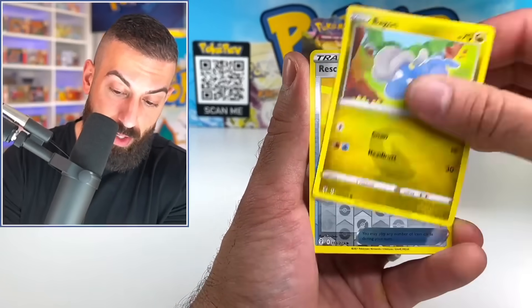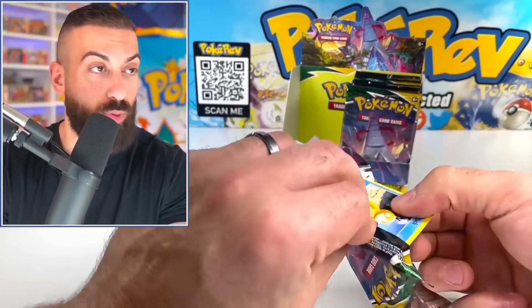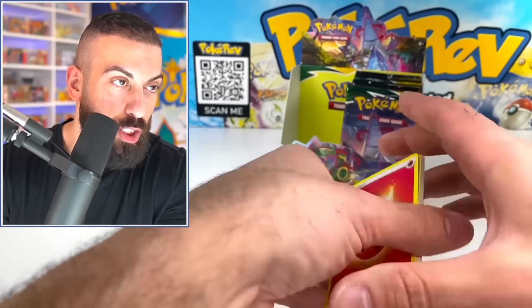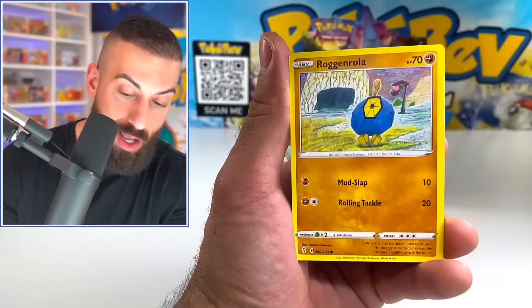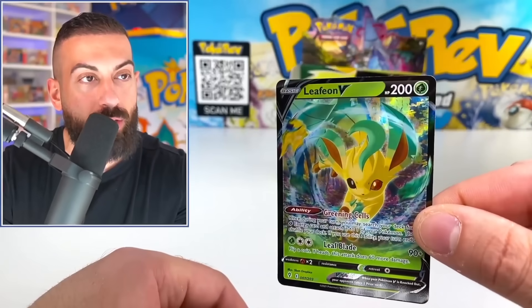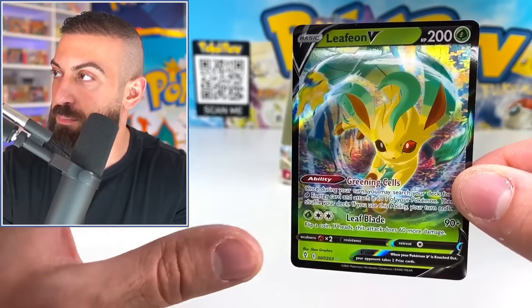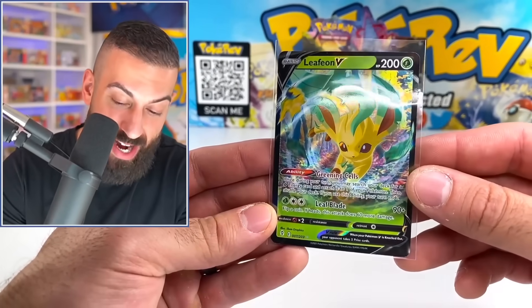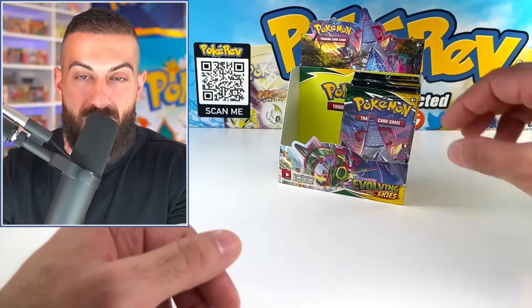Eevee, Bagon — oh my god. I really don't want to have the worst Evolving Skies opening of all time here, but it's really starting to look like that. We got $3 of cards right now. Three! But again, it just takes one pack — you can get super lucky and pull the Rayquaza. We got a Leafeon V. Not even a VMAX, no alt arts, no rainbows, nothing. Just V cards. The Leafeon is $2, so we got $395 left to go.